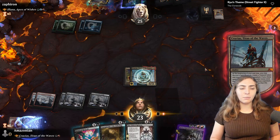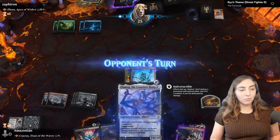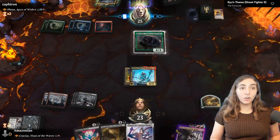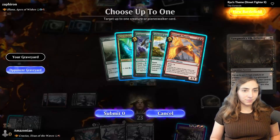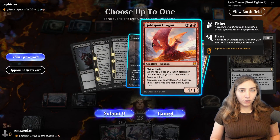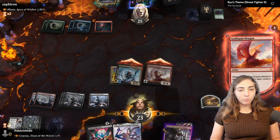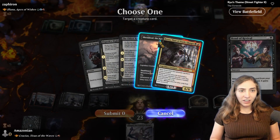I have three different pieces of potential reanimation. I drop Eldest Reborn since they have nothing on the battlefield and choose something greater than five — Ulamog, which costs ten. Not that I'll be paying ten with all this ramp. Goreclaw makes Aluna cost so much less, but I get rid of it by bringing out Goldspan Dragon to destroy Goreclaw. Goldspan naturally has Haste, so I swing in and now have five mana post-combat.